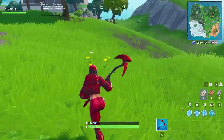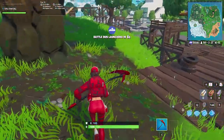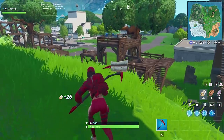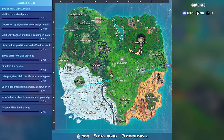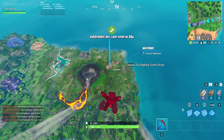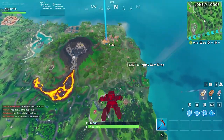She kind of reminds me of the Technique skin a little bit — like a red version of the Technique skin. But then instead of the hood, she has that red cap. Alright, so where are we dropping? I think I'm gonna go Sunny Steps. Let's get a hot drop going — rack up some kills, or get bopped in the process.